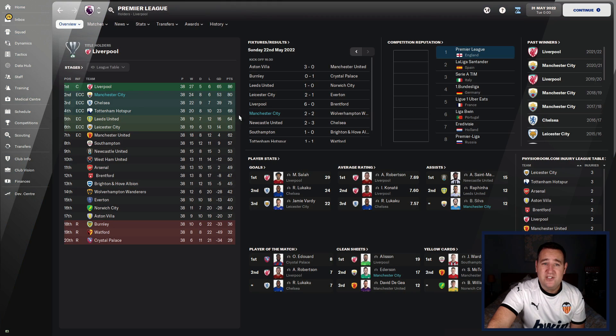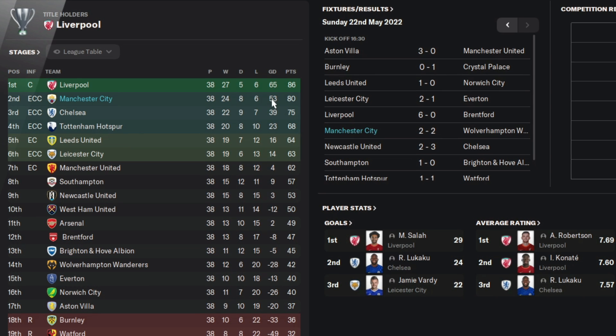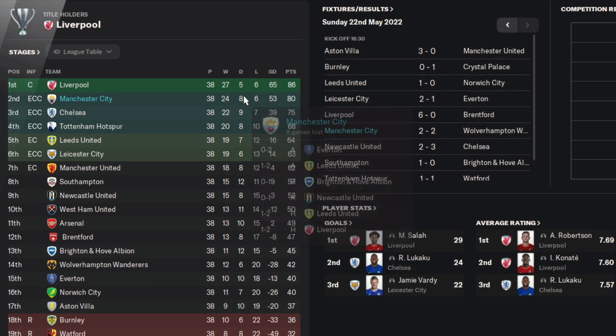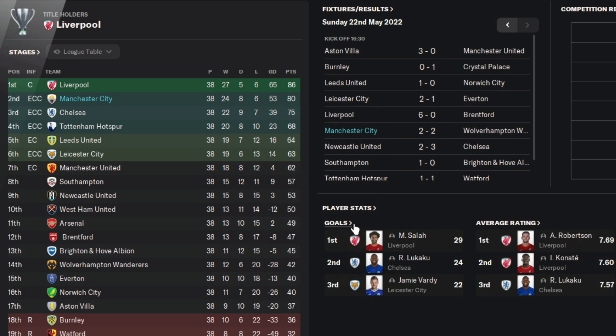In the league, it's not so great either — 80 points, which is a little bit low. Second place, good goal difference of 53. Lost 6, drew 8, won 24 games. Got thrashed 7-0 by Watford. But 4-1 against Arsenal, or 1-0 against Liverpool — so there are some good results there.